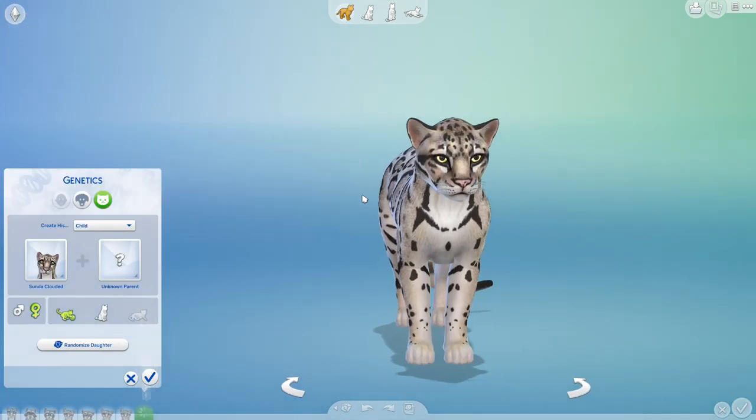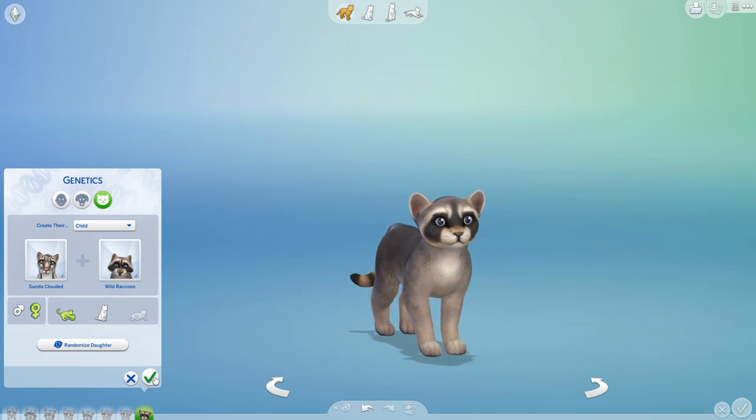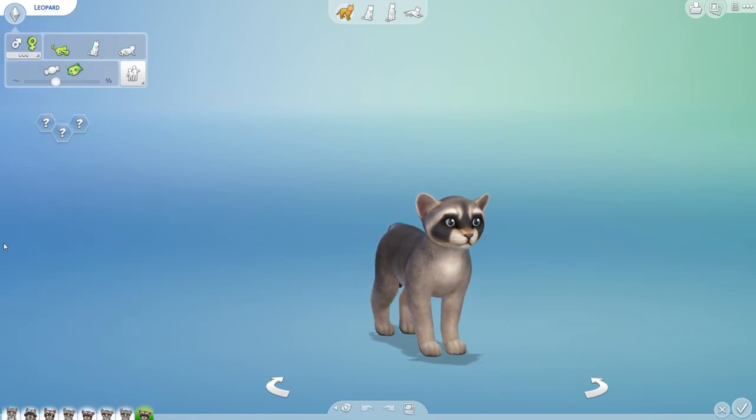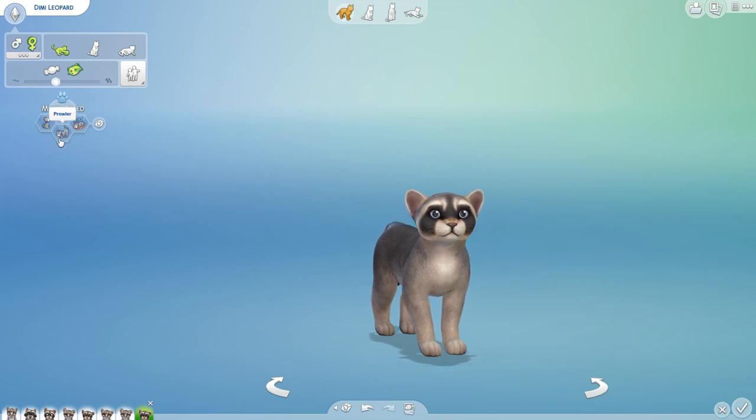Next up we have got another raccoon — and another daughter. Let's go ahead and see who this one's going to be. This is actually going to be Dimi. Welcome, welcome. So Dimi is going to be a lazy prowler who is aloof, which sounds adorable if you ask me.